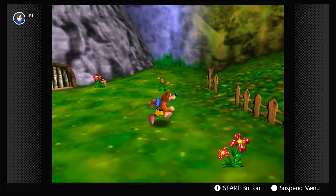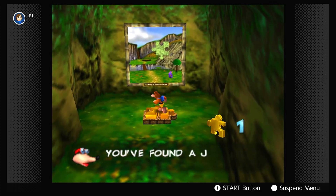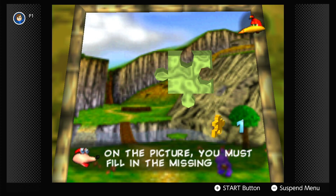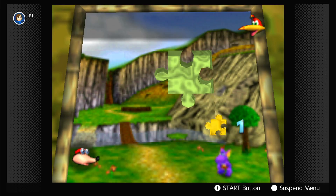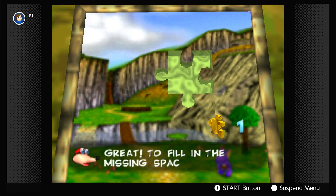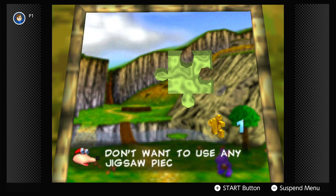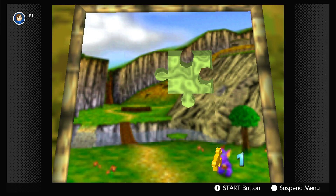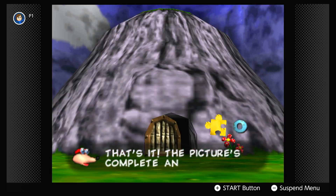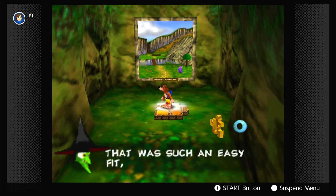Hmm, that looks suspicious. The game says: 'You found a Jiggy to enter the world showing on the picture. You must fill in the missing faces with the Jigsaw Pieces.' I got that first Jigsaw Piece. To fill in the missing spaces on the picture, press A. If you don't want to use any Jigsaw Pieces, press B to leave. We don't have any other Jigsaw Puzzles to finish, so we might as well use our Jigsaw Piece here and clear the picture. The picture's complete, and the door to Mumbo's Mountain is open.